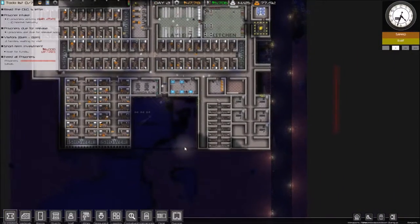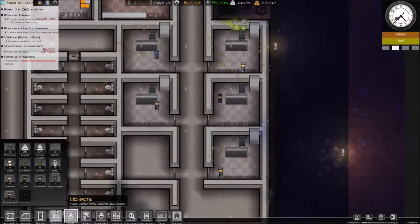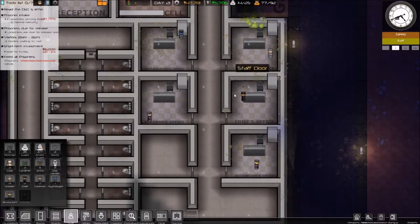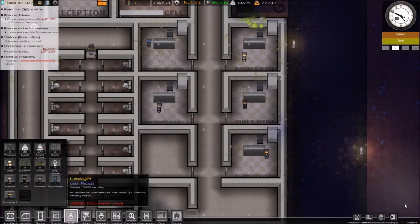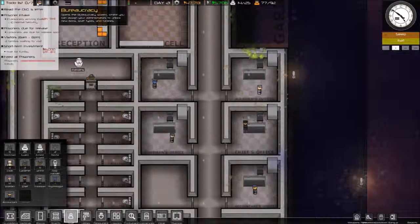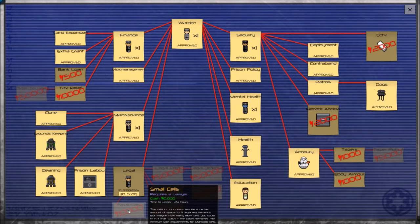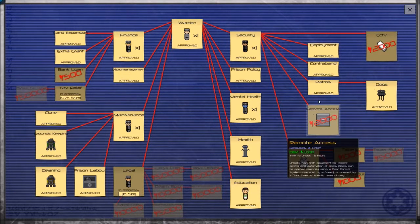Do we need it? Maybe not just yet. Staff — do we have foremen, psychologists, accountants? Looks like everyone that needs an office has an office. Except the lawyer. We require a lawyer. Where is our bureaucracy? Lawyer — Legal. Yes, we need you because then we're going to need small cells. Try to get some tax relief. It's expensive.